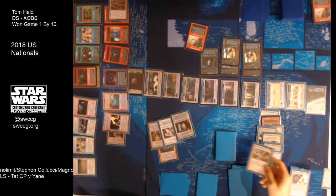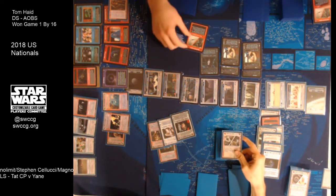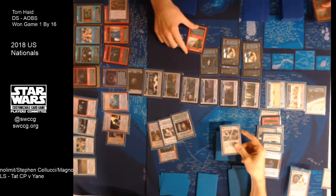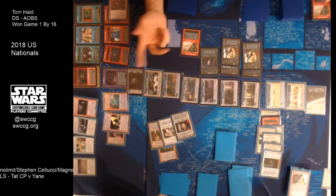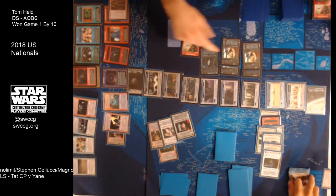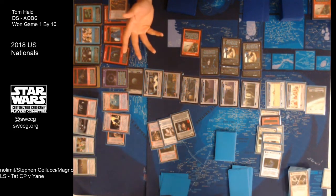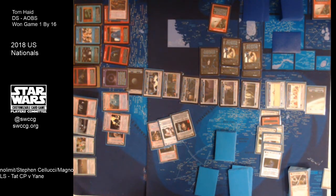That was a missed opportunity by Steve — if he'd grabbed that Sense, it looks like Tom only has two force saved. He still would've been able to play it though because he had two force saved. So he's letting Control cancel the first Sense, and then playing a second Sense on the Nabrun. He's not sensing the Control because if he sensed Control he'd have to lose two to the Do or Do Not, and then if he sensed Nabrun, another two. So he's just letting Control go through. Nabrun canceled.